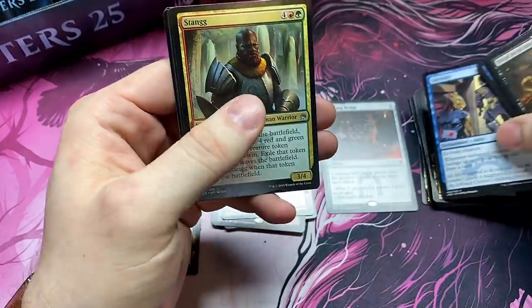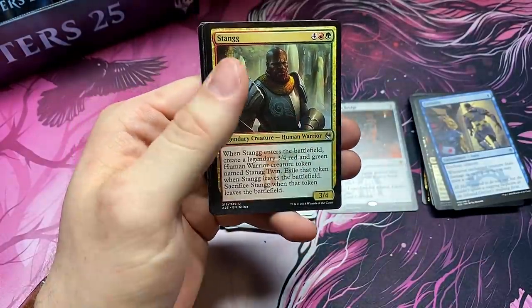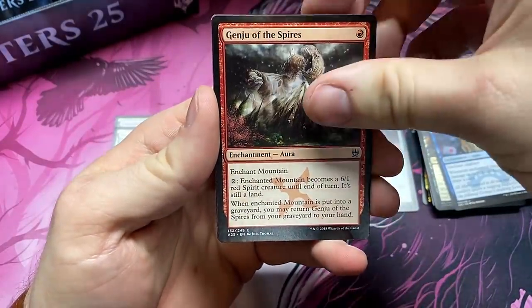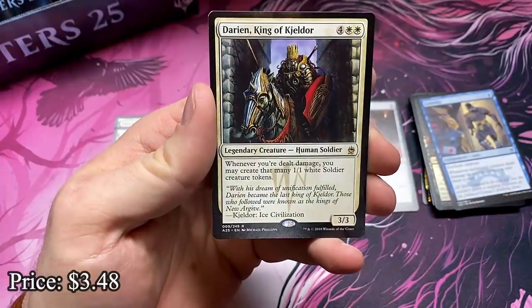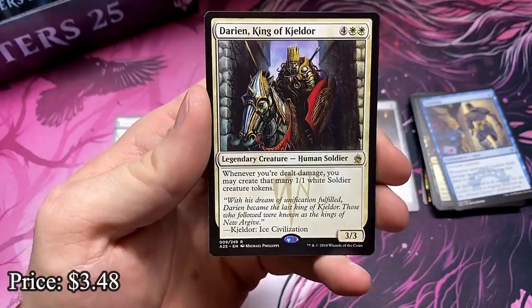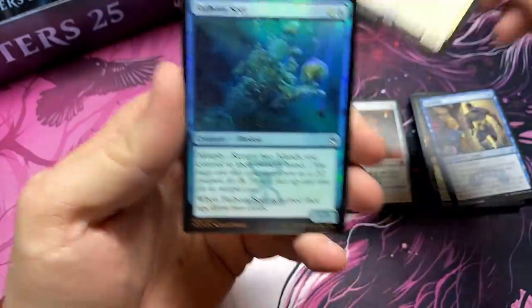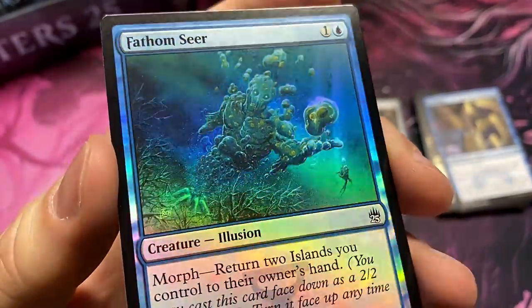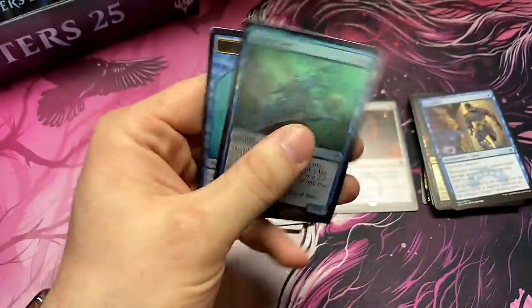Curiosity — it's a combo piece, and I love combos. Paws, Curiosity goes home with you. Genju of Spires. And Darian, King of Kjeldor — actually a very fun card in Commander and a fun Commander. If you're daring enough to do mono white, this is probably one of the best foils in this set too. It looks real sharp.